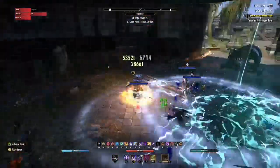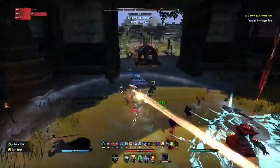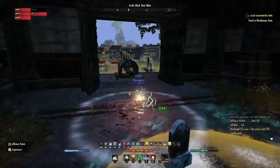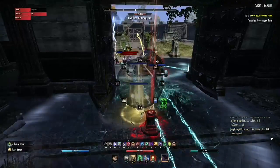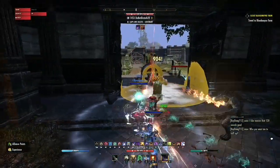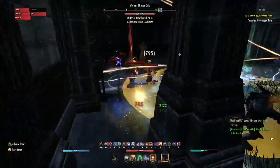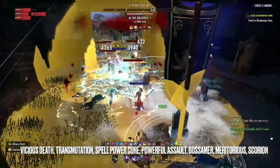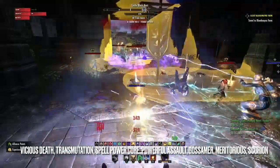Group setup is very important — if you don't get your group set up right, you're not going to do well. So let's go over sets first: what sets you want in your group. I'm going to list a few sets here that you are going to want to have in your group or at least look into: Vicious Death, Transmutation, Spell Power Cure, Powerful Assault, Gossamer, Meritorious Service, and Scourion's Feast — just to name a few.